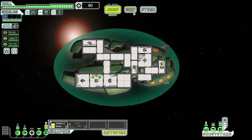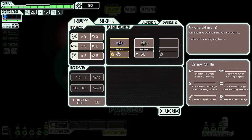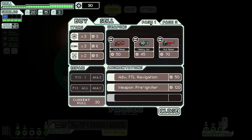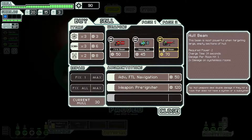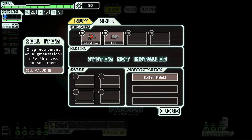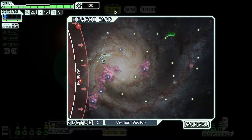Okay so we're at the store. We can buy a fire beam — absolute junk — a heavy ion — absolute junk — and I don't really like ion beams. But there's a weapon pre-igniter, and that thing is amazing. What it does is: normally after you jump you have to wait for your weapons to charge up, but this thing completely ignores that — you can open up all your guns and fire straight away. We're 20 scrap short though.